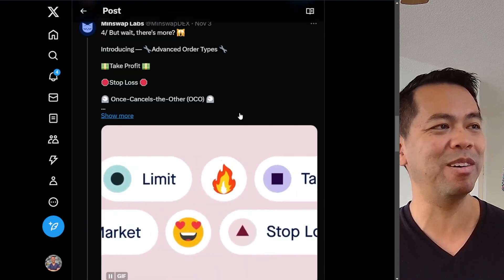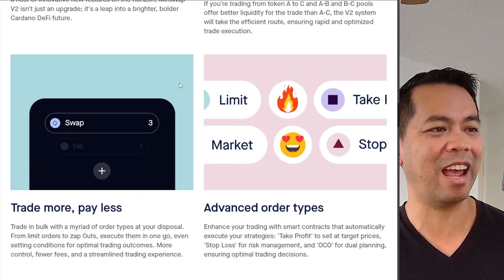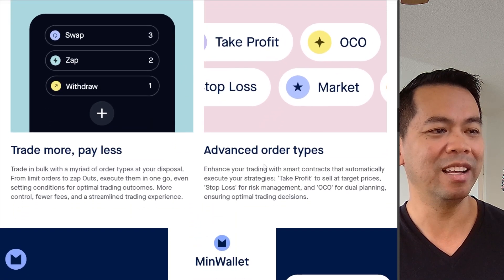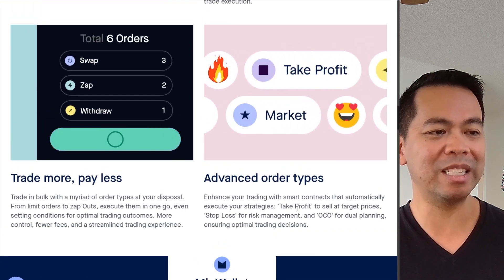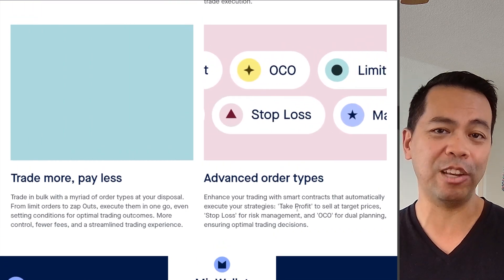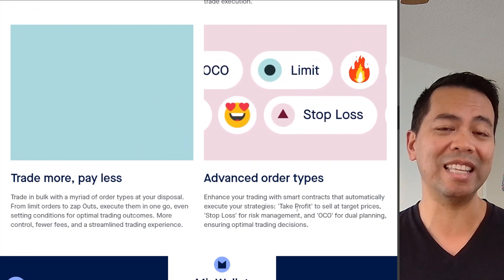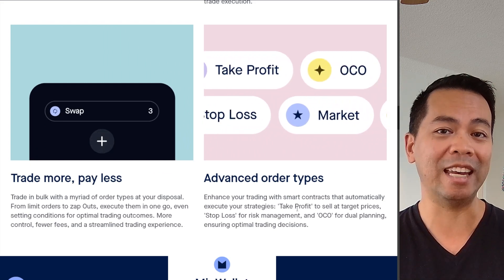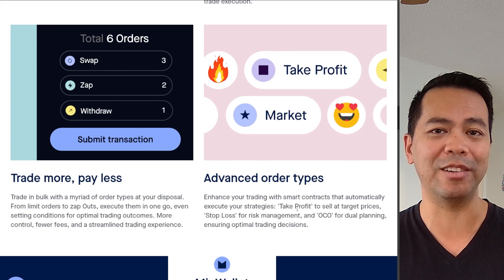And the updates just keep on coming. This next one is around advanced order types and I absolutely love this one. Advanced order types such as take profits, stop losses, and other ways to mitigate your risk on the DEX when trading are phenomenal. It's really good to see these complex types of smart contracts come on chain and be available on these really cool DEXs out of the Kodano ecosystem.